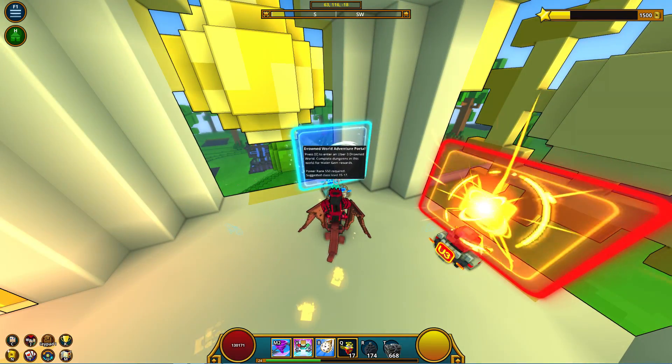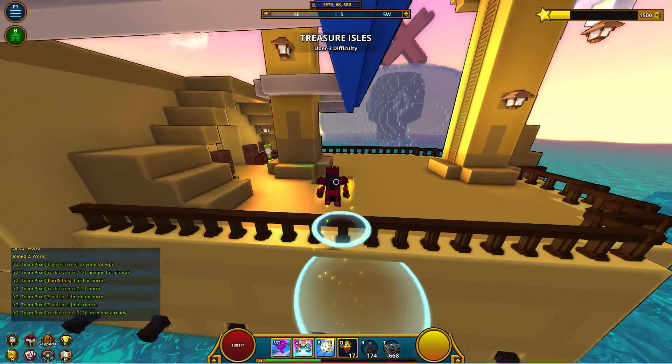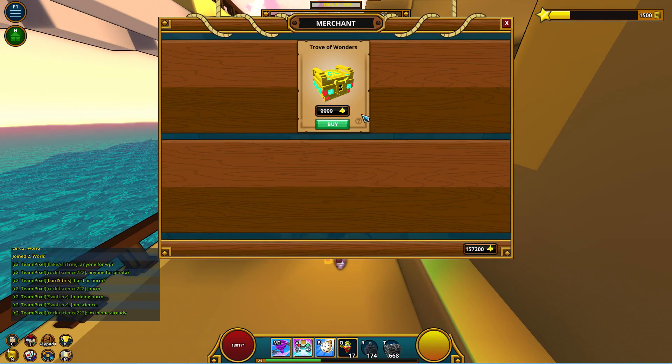Next is the Writings of Wonder. This tome can be obtained by opening Troves of Wonder, which can be purchased from the Merchant of Marvels found on the gold ships in the Drowned Worlds, which can be entered starting at U3.